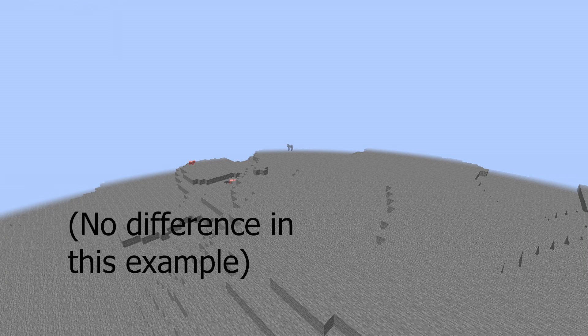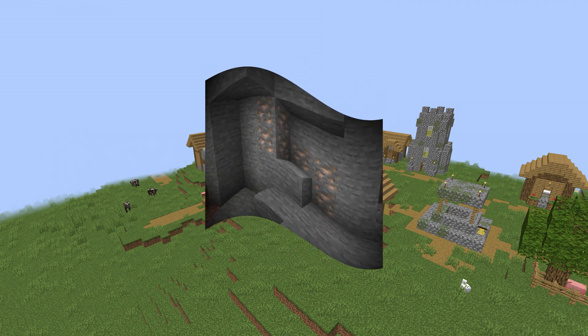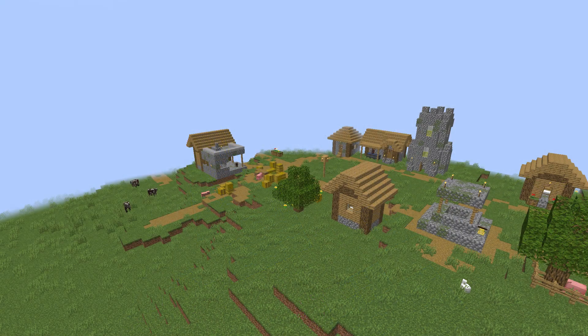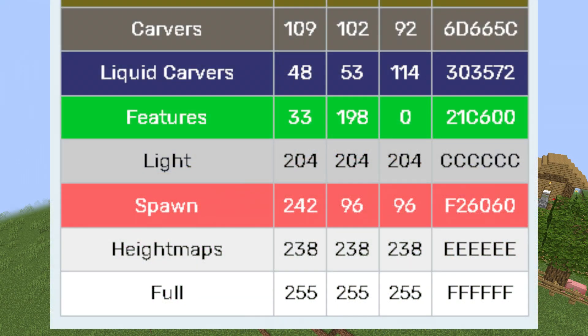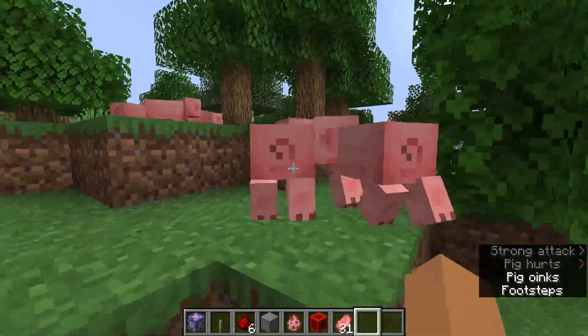Green is the features, such as tall grass, trees, ores, lush cave spots, and all sorts of stuff. After that, there is light gray, which is the lighting. And finally, white is — you guessed it — full generation. I really don't know what the difference is between full generation and almost full. Probably stuff to do with entity ticking, but that's just my guess.